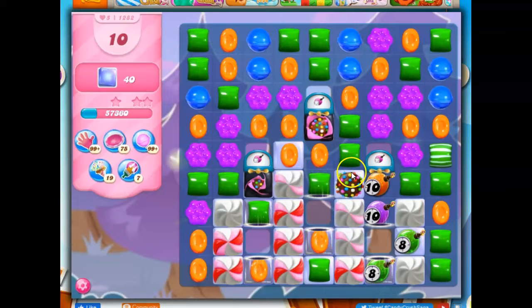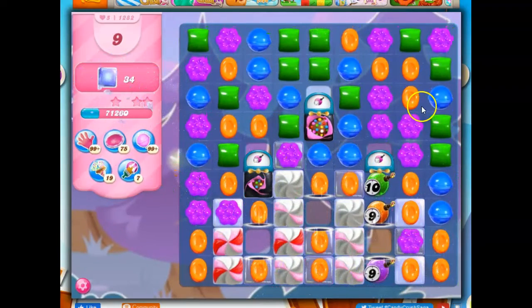Now that I've removed blue, there's a higher concentration of green and orange. I'm going to go ahead and take out green because right now those are the only ticking time bombs that are a danger to me. Everything else matches the number of moves I have, so let's take that out.